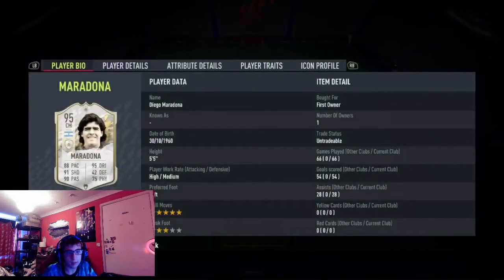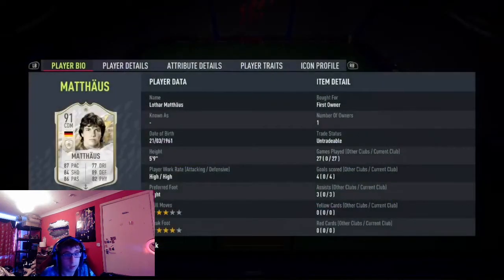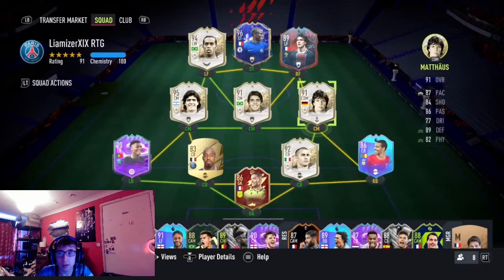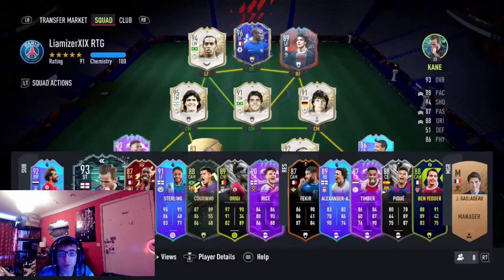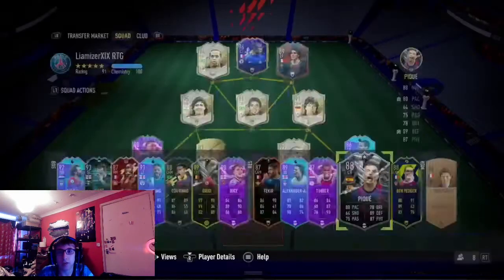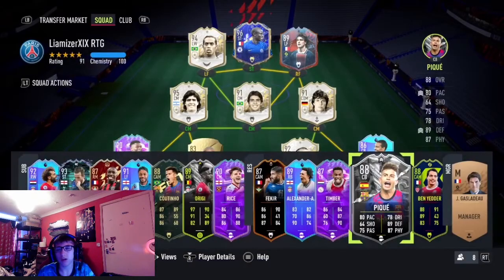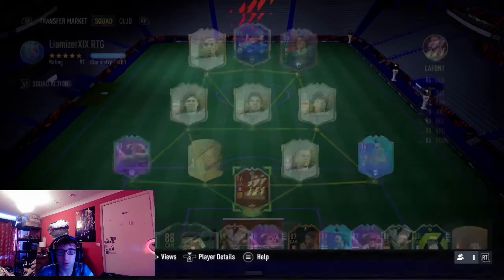We've got Maradona and we still use him - he's in really good form. We've got Lota Mateus, which I got out of an icon player pick. It was either him or mid-Kante. I do better with Matip in my team than without. I've got this PK card from the Year of the Review player pick. We've also got Coutinho, which is good.